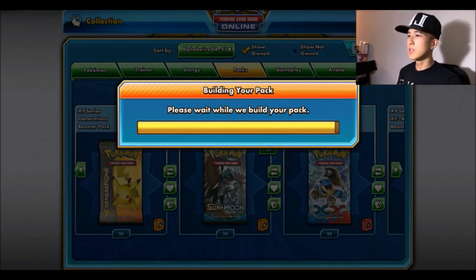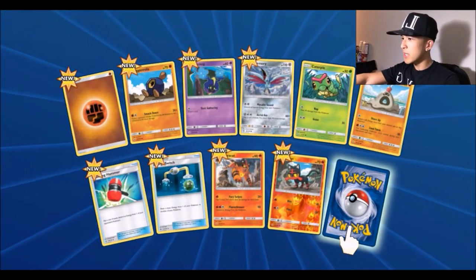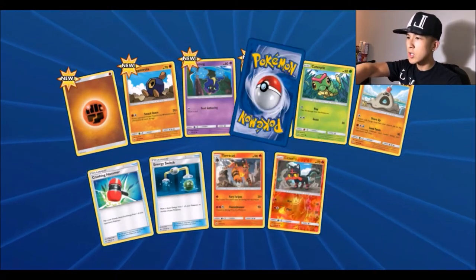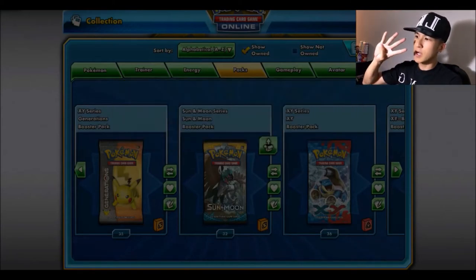Third pack — it's really hot here because I have this lamp in front of me. We got fighting energy, Cosmog, Skarmory, Caterpie, Sandygast, Crushing Hammer, Energy Switch, Torracat, a reverse foil Litten, and a Primarina rare. We still haven't gotten anything remotely interesting.